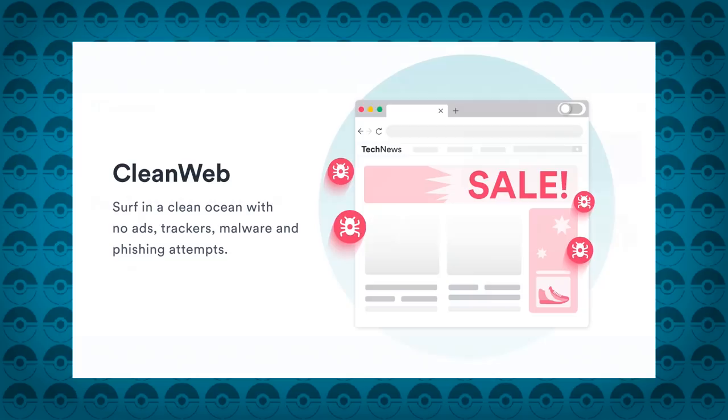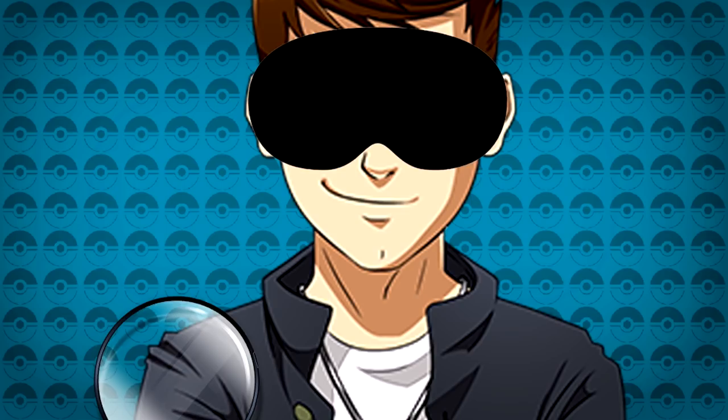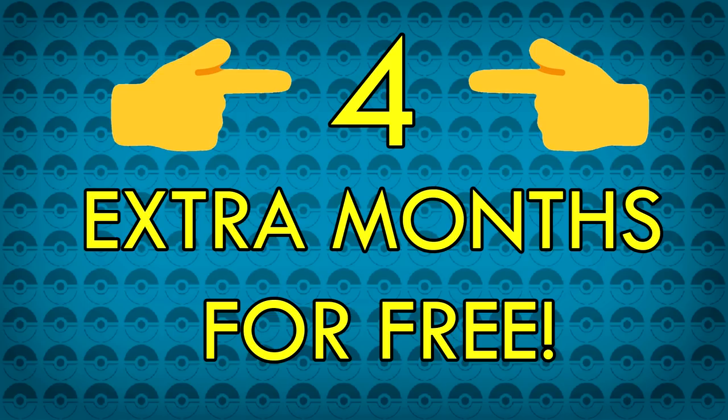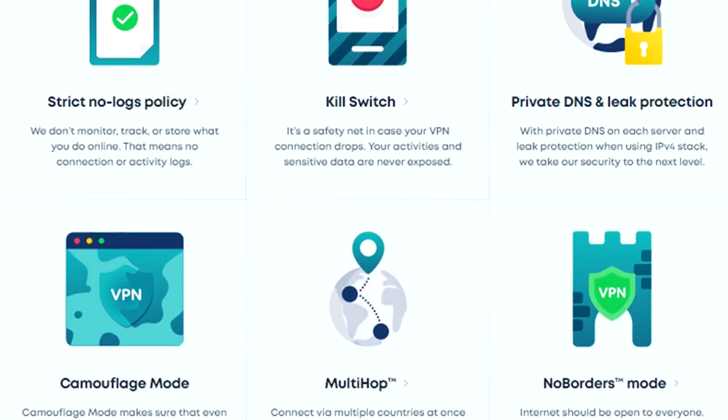It's fast and easy to use, has 24/7 live customer support, even blocks more than 1 million known malicious websites and phishing methods, and has a strict no-logs policy meaning they won't keep your data. Surfshark has kindly given me the special code JethroTex for you that will provide an 84% discount, unlocking the best price on the market plus 4 extra months free. They even come with a 30-day money-back guarantee so you can try it risk free. Get yourself Surfshark VPN at Surfshark.deals slash JethroTex and enter the promo code to surf the web safely.